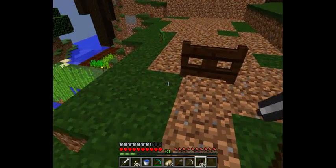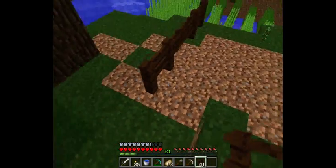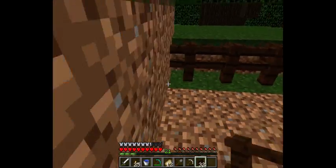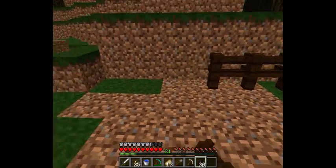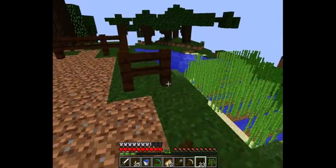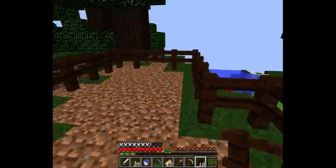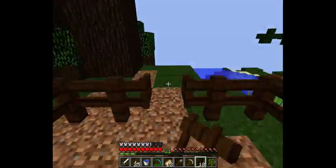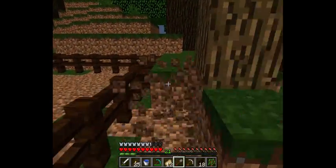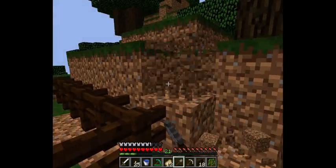We'll make this super long so they have a little bit of room. I'm going to cut this part off because mobs can just jump into the fences and we don't want them doing that. Here we go. So here's our cow farm up here.